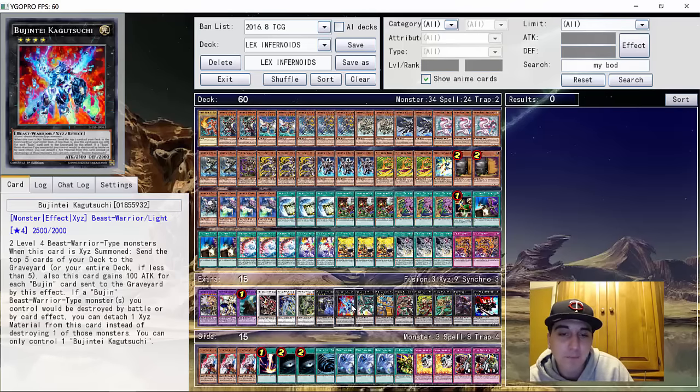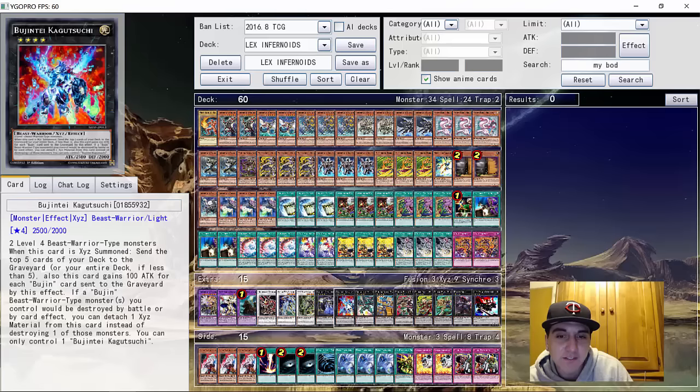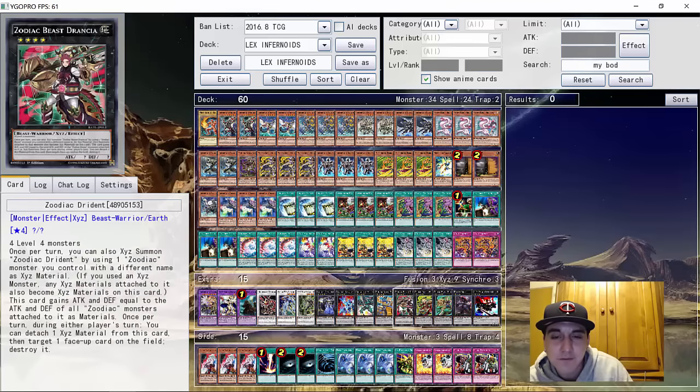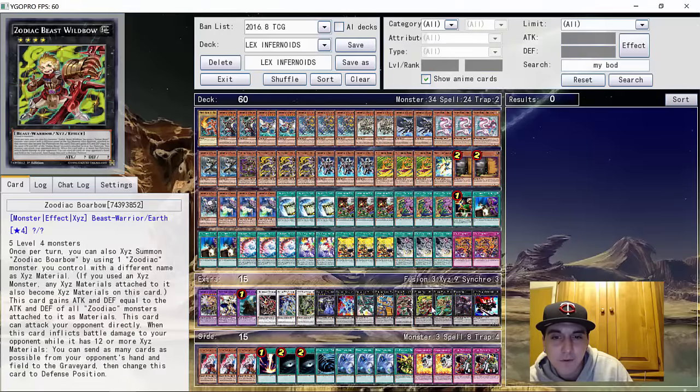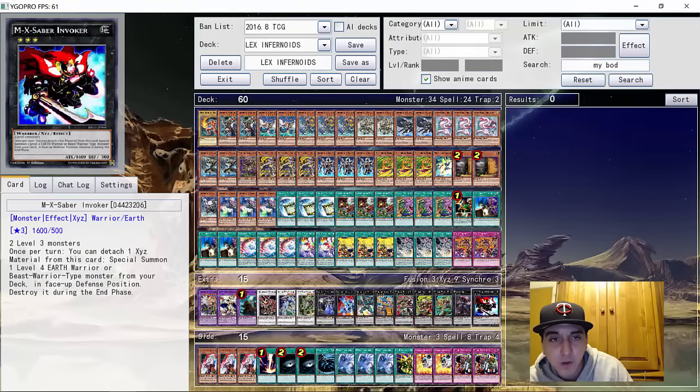One copy of Kagasuchi — mill five, can't be destroyed, works with the Rat combo. One copy of Emerald to recycle your stuff at the end of the Rat combo if you don't go into Kagasuchi. And then the four Zootiacs: one copy of Tiger Mortar, one copy of Dryden, one copy of Borbo, and one copy of Bullhorn. For the rank threes, one Totem Bird and one Invoker.